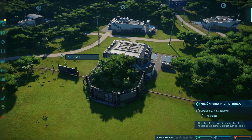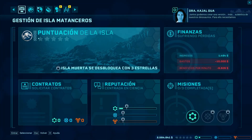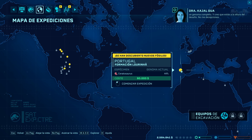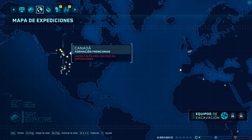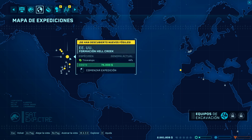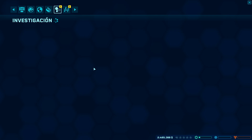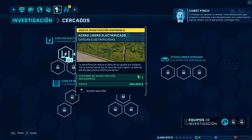Necesitamos mínimo un 50% para poder desbloquear el dinosaurio. Lo que tenemos que hacer es ir al centro de expediciones. Desde aquí nos vamos al mapa del mundo y buscamos en amarillo las excavaciones disponibles que nos permitan obtener el Triceratops. Este es el Edmontosaurus, este es el Estrutiomimus; Triceratops está aquí. Hemos mandado al equipo de excavaciones, que está en camino. Únicamente tenemos un equipo de excavación; tendríamos que mejorar el edificio para disponer de más en paralelo. Podríamos investigar acero ligero electrificado.